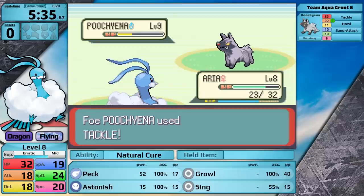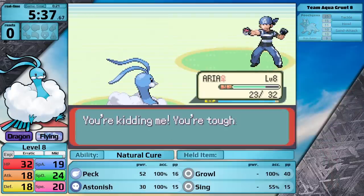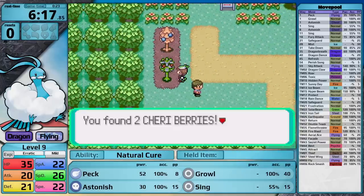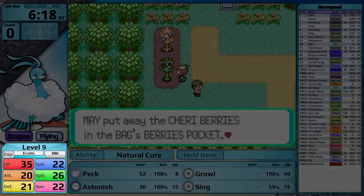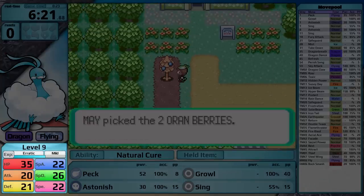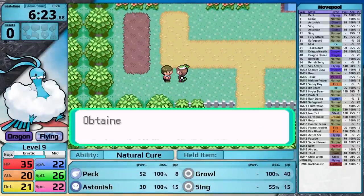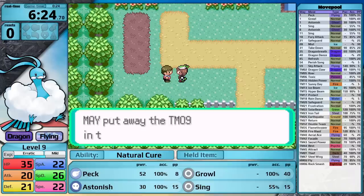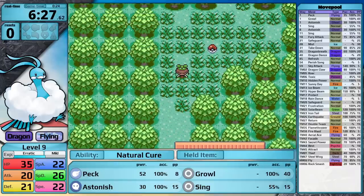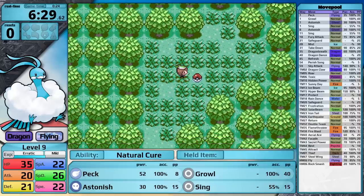Dragon type moves deal special damage, so once Altaria gets to level 35 and learns Dragon Breath, it will have a move that uses its special attack stat. Unfortunately for me, the first gym leader is Roxanne, and that doesn't put Altaria in a great place for the early game. I'm using a mild nature today specifically because I didn't want to lower my attack stat. I wanted to leave my attack stat untouched and also increase my special attack stat.